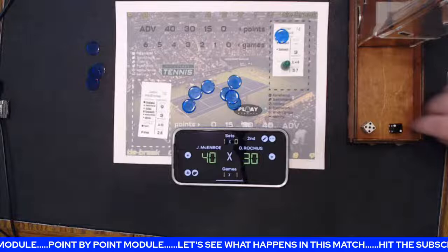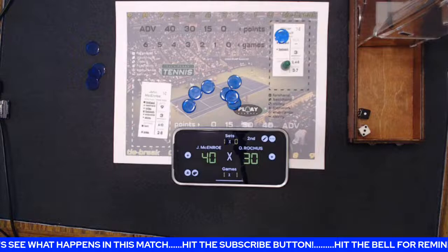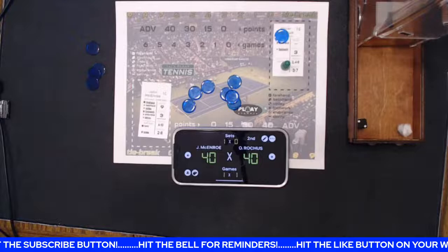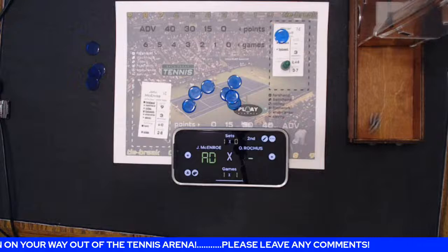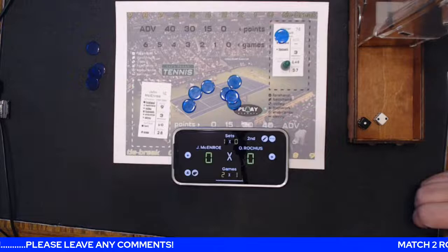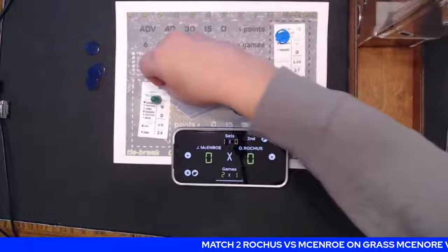Oliver serves a 7 — no quality, so 6 to 10. Mac gets it over. A 4, Mac doesn't get it. All square at deuce. Then a 3 — double fault! What a key moment to double fault. Advantage McEnroe. And then another 3 — double fault again! Oliver double faults twice back to back, giving up the break. Mac breaks on consecutive double faults. Unbelievable.